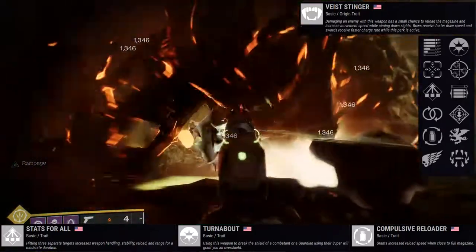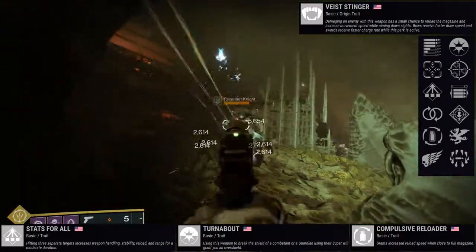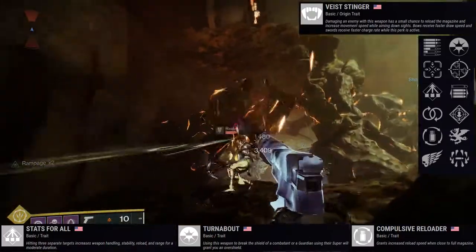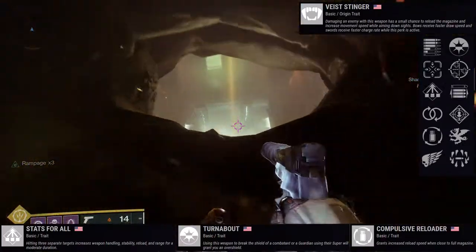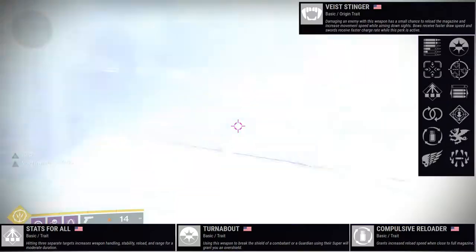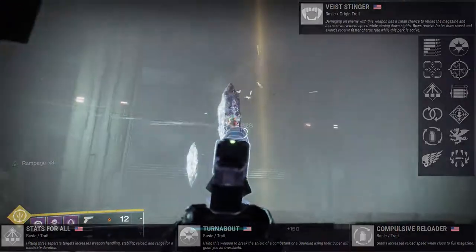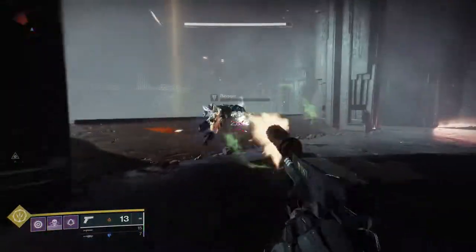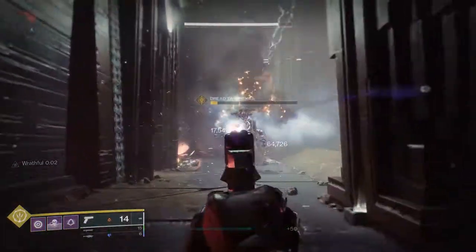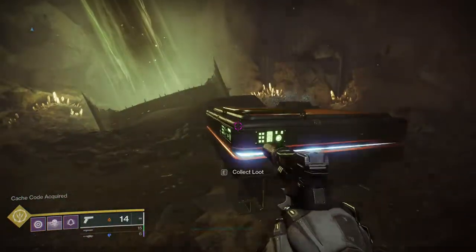Stats for All and One for All is going to be what most people go for — obvious reasons. Overall I'm not a big fan of sidearms. Killing Wind plus Opening Shot would be interesting to see how much range you actually get — Killing Wind grants increased mobility, weapon range, and handling after a final blow, so combined with Opening Shot on a max range weapon that could be a lot. That's pretty much it for the Vice weapons — let me know what you think in the comments. I'll do each foundry separate to push out videos faster. Thank you and I'll see you later.